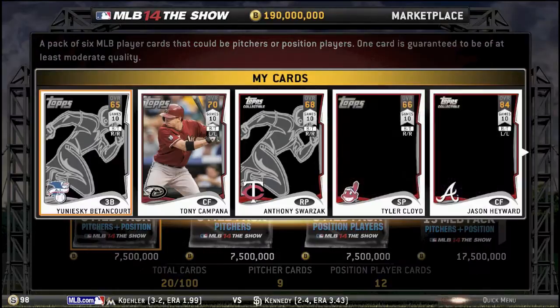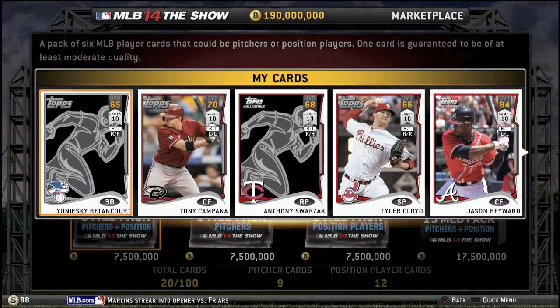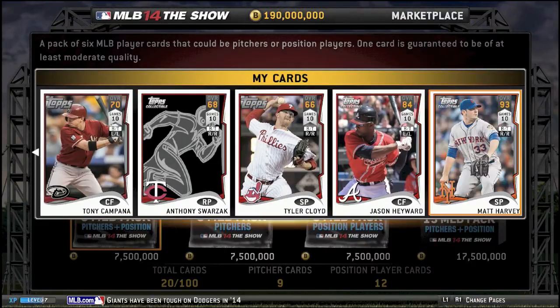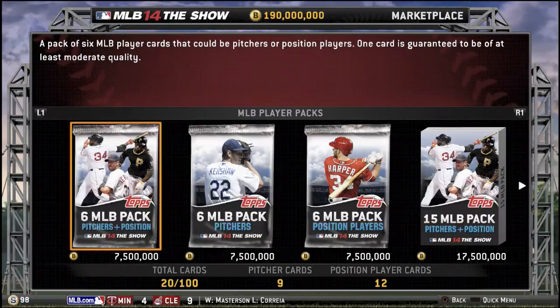They're gonna want to do another Pitcher's Plus Position Pack here. We get Tony Campana — that's nice, but will probably keep him on the bench for some speed. We get Jason Heyward — that's good. Anything else? We get Matt Harvey, 93 overall as well. I'm liking it.